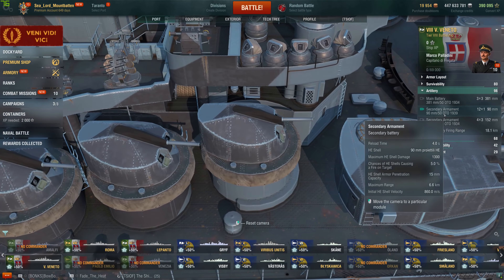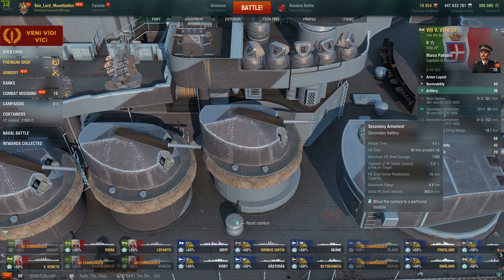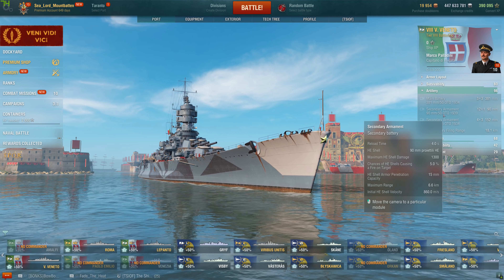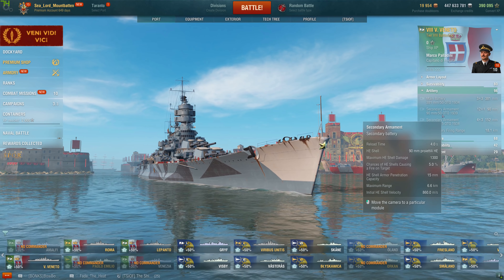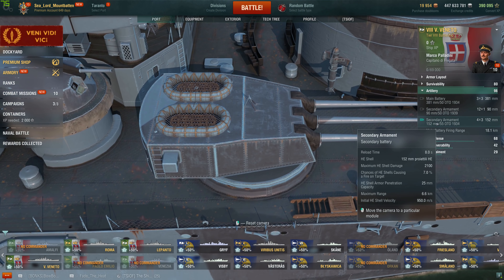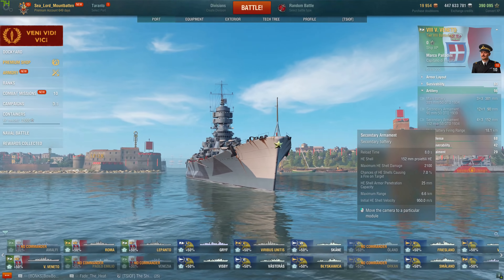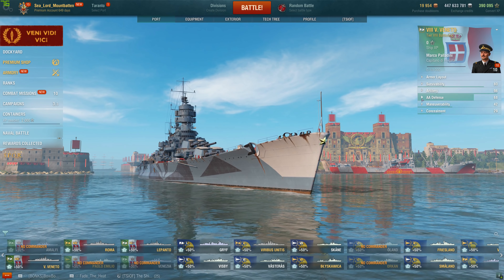You get 12 of these 90mm secondaries. They can only pen 15 millimeters of armor, so they're kind of worthless except for starting fires — you really won't be penning much even at tier 8 unless you're top tier fighting tier 6 ships and some destroyers and light cruisers. Not really worth building into. She also has four triple 152s with an 8-second reload time, 7% chance of fire, and these can pen 25 millimeters of armor — a bit more useful, but still not really worth building into, just like the Lepanto.